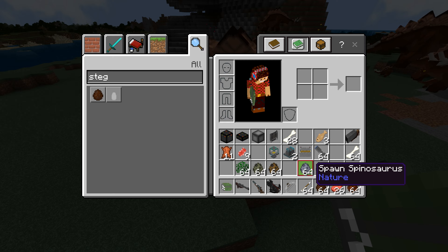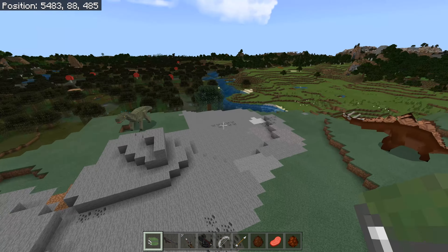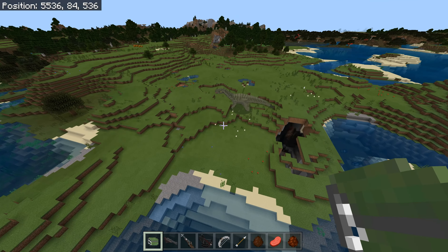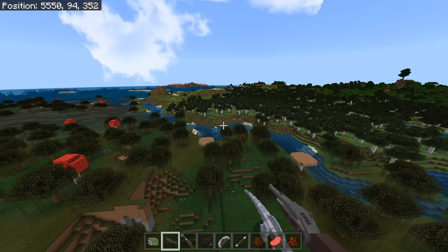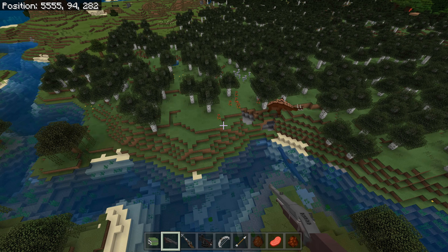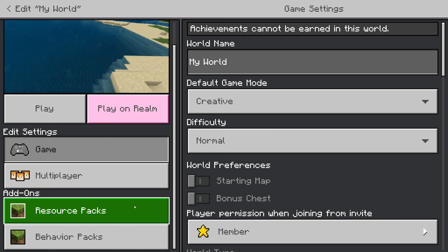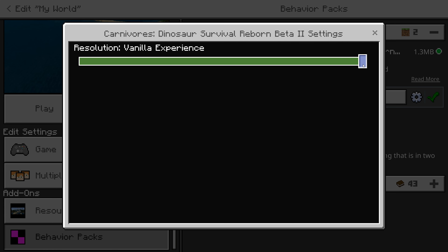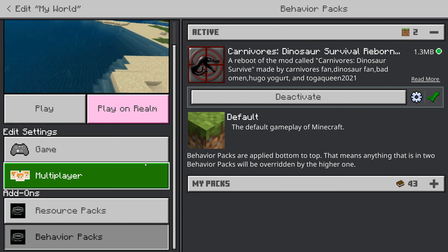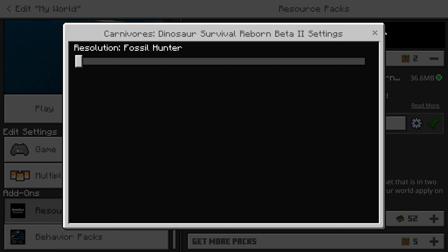There's the Improbator which has two skins - two different ones, and you can see there's lots of good animations. This is the vanilla experience where basically the idea is that you survive, get stuff, and then get guns. When you go into your world and go to settings, you have to apply it in both behaviours and resources - you can put it into fossil hunter mode or vanilla experience. I'm in fossil hunter and you have to do it with both the behaviour and the resource pack. That is a critical thing.